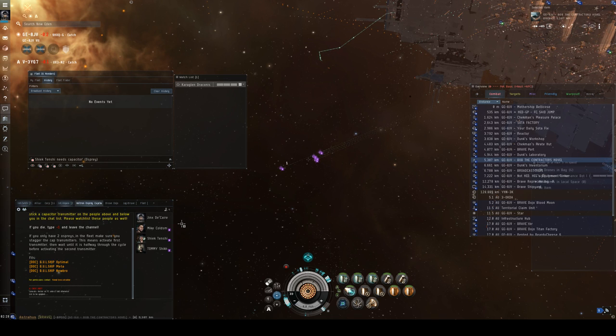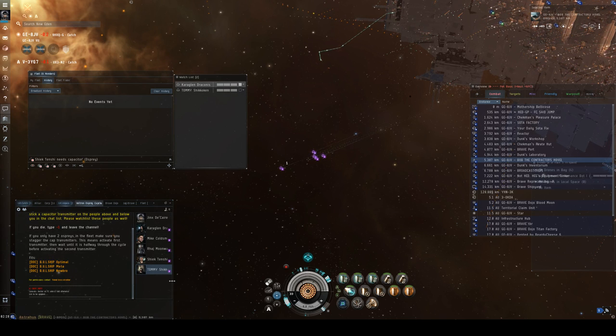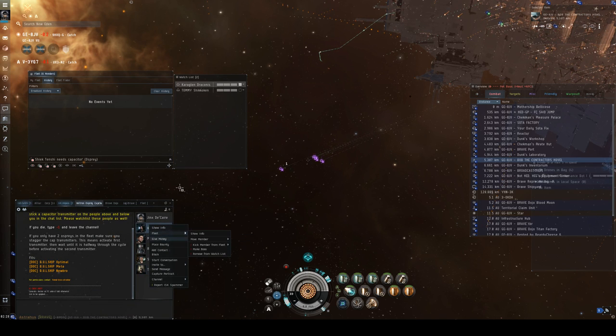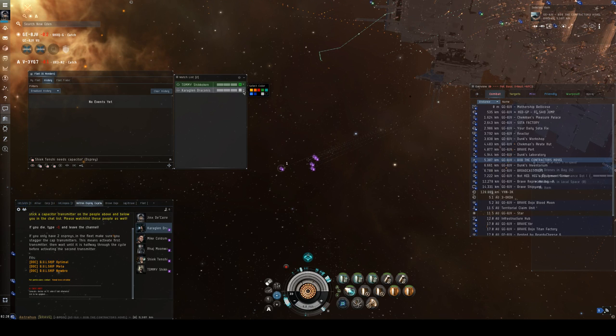Now we're going to add our cap chain buddies. In Ospreys, you do one up and one down. For Mike, one up is Kara Glenn and one down is Raj — those are your cap chain buddies. Go ahead and add to watch list the person above you and below you. I usually put them in order on the watch list of who's up and who's down just so I can keep track, and I'll make them green so I know these are my cap chain buddies.